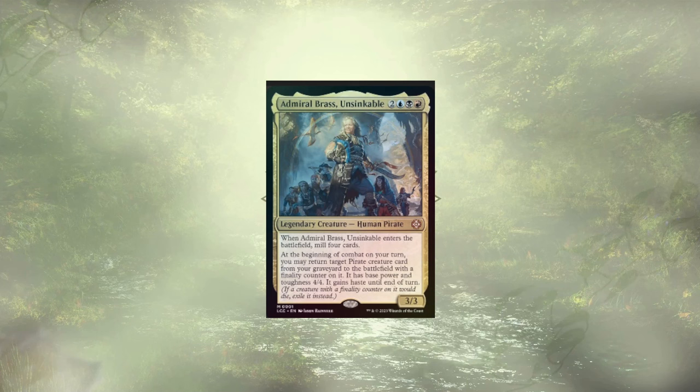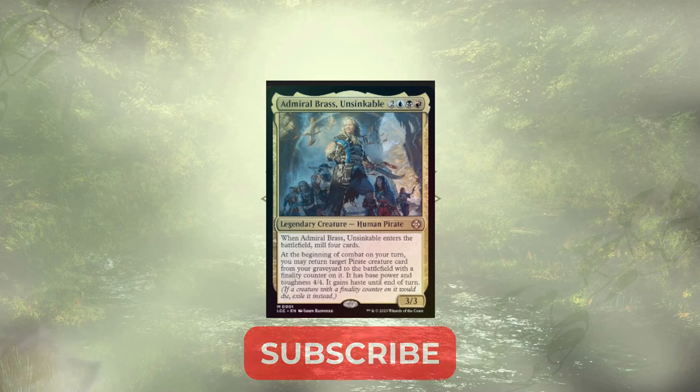Welcome back to another mech deck tech. Today we have the third upgrade guide for Lost Caverns of Ixalan featuring Ahoy Mabies. This pirate kindred deck is looking to dump pirates into our grave, which we're going to use as a second hand, returning our pirates on a pretty regular basis. Before we dive on in, most of you still aren't subscribed — go ahead and tap the subscribe button and ring the bell to ensure you never miss an episode, and maybe even earn yourself a little shoutout in one of our future videos.